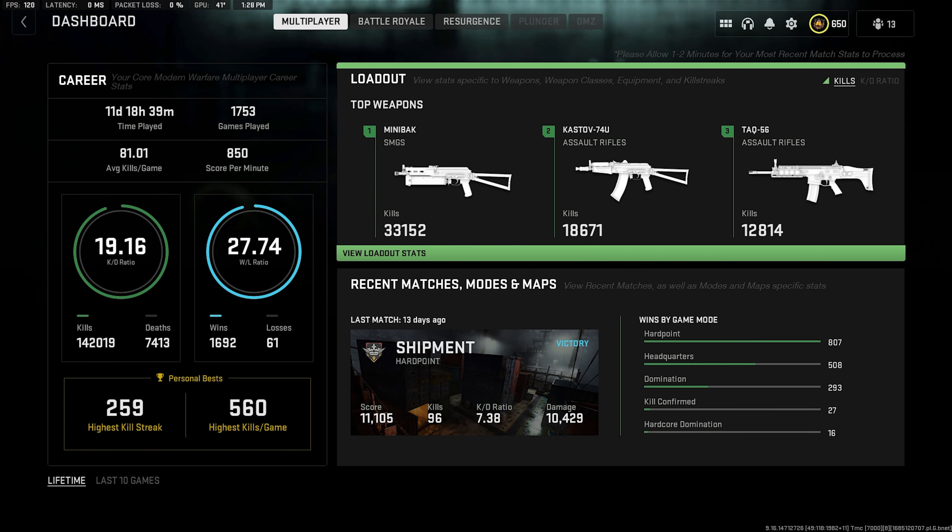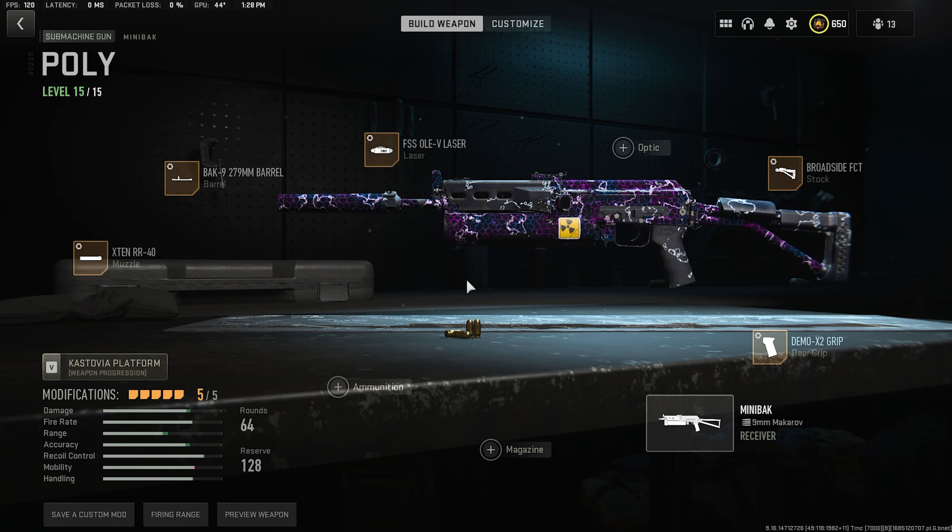Alright guys, what's going on — bringing you guys the best Mini Reback class setup you can make in Season 3 of Modern Warfare 2. In today's video I got you guys a 75 gun streak using these best attachments on the Mini Reback, making this SMG one of the best SMGs in Modern Warfare 2.